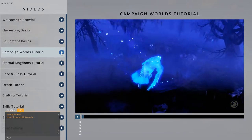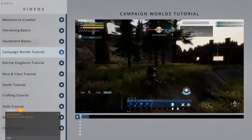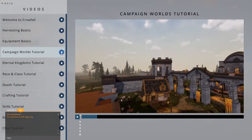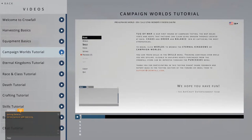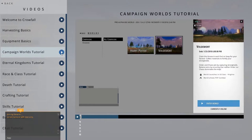At the core of Crowfall's vision for creating an MMO you can win is the Campaign World. These are unique, individually instanced worlds where your guild or faction can vie for dominance. In our universe, they aren't persistent and each campaign will eventually end. To join a campaign, start from the lobby and click Worlds. Then, under the Campaigns tab, you'll see a list of all the active campaigns. You can choose one by clicking on it and then clicking Enter World.